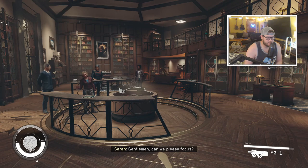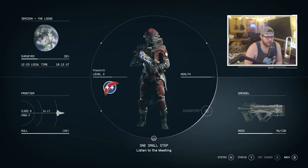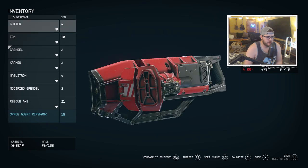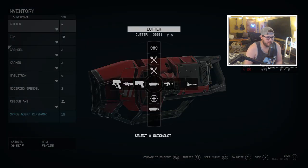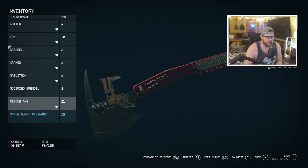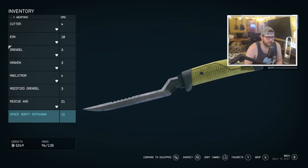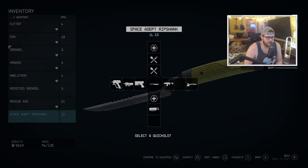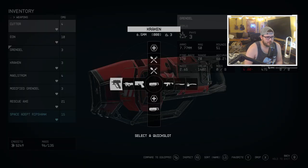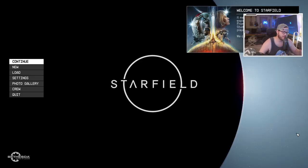For anybody that doesn't know, if you want to equip weapons — it took me a second to figure out — you favorite it and then you can slot it into your quick slot. So for example, say I wanted to use a modified Grendel. I take it, move it over using the d-pad to where I want to put it, and press A. Boom, done.